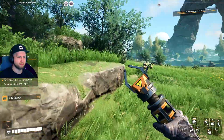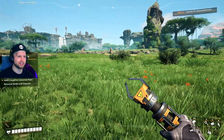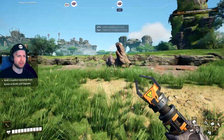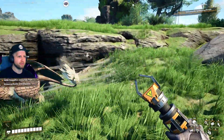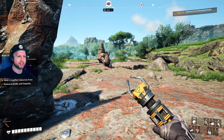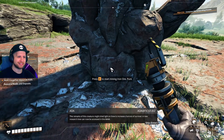Looks like they want me to zap things with the xeno zapper — it's literally just a taser! There's a weird lion-like creature guarding my iron. 'Welcome to my planet — it's not yours anymore!' I chase it down, circle-strafing faster than it can turn. It ragdolled itself. The game notes that remains of creatures might shed light on how to increase survival chances.